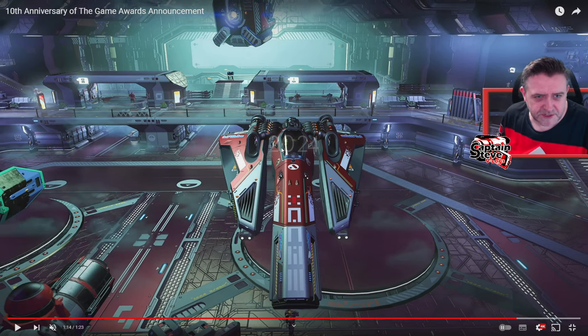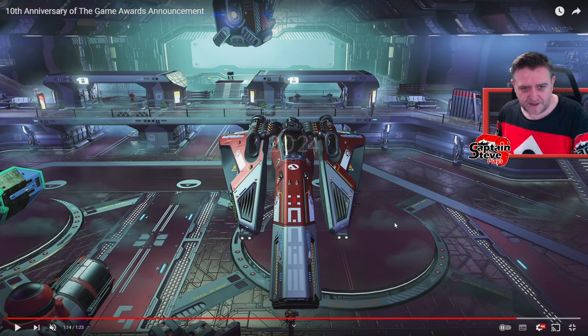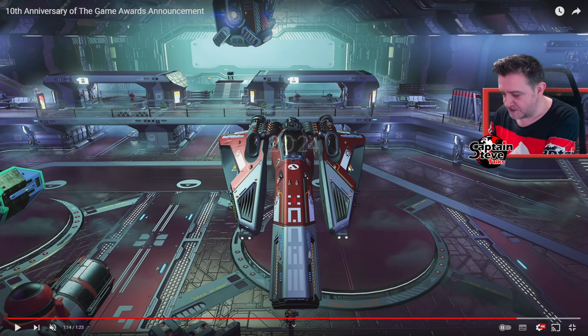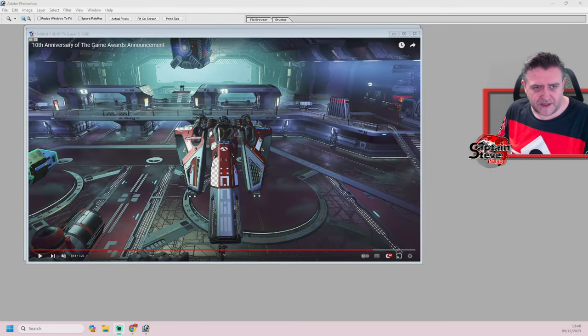I'm looking at those ones there. It's this decal here that I want a better look at, and I want a better look at this text here. These ones on the nose are probably repeats of the ones on the wing. Let's just get a print screen of that. Let's open up Photoshop and have a better look at these decals.